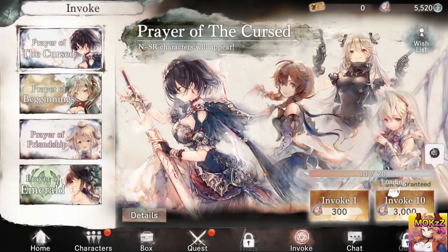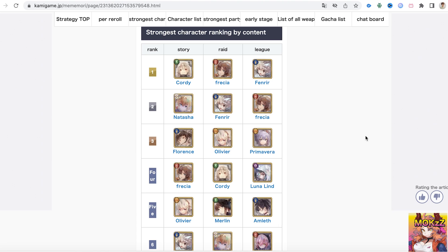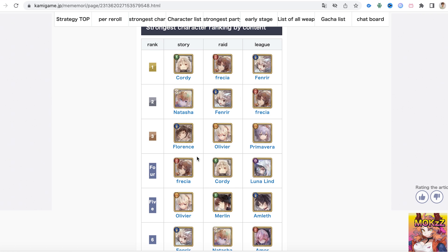So right here is the re-roll breakdown. Altima JP, Frazier being the best healer, Fren being a cooldown reduction healer, Cordy DPS, Oliveira being another support style unit. If you want to see descriptions you can see here: recovery base units, buffer style unit, attacker base unit, and Olivier buffer.